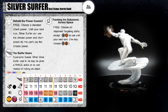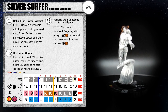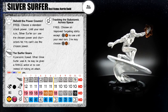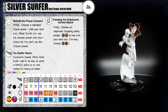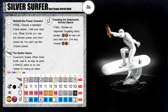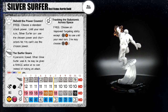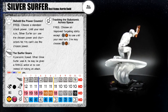He has a special movement power, The Surfer Soars — Hypersonic Speed. When Silver Surfer uses it, he may be given a range action at no cost instead of making an attack. This is where Penetrating Blast comes in incredibly useful. On the first click of his 300-point dial, he can move 13 squares with Hypersonic Speed and then eight squares away Penetrating Blast somebody for five clicks of damage. Unbelievable. Even starting him at 200 gives an 11 attack with four damage of penetrating damage.